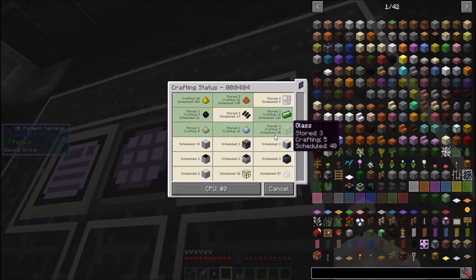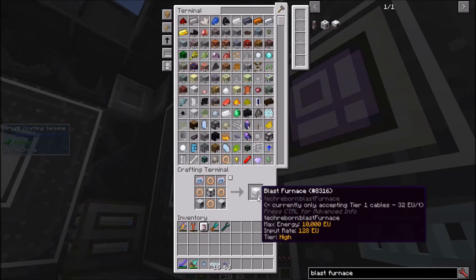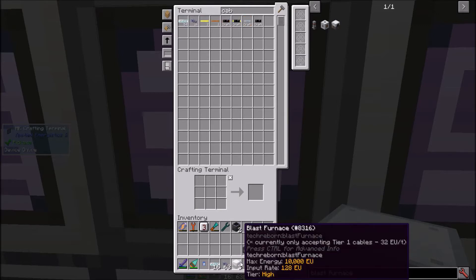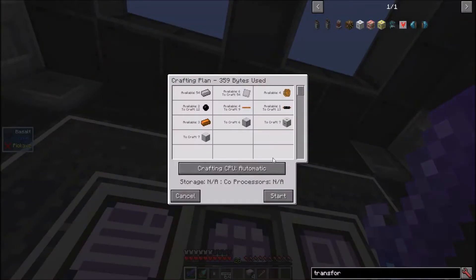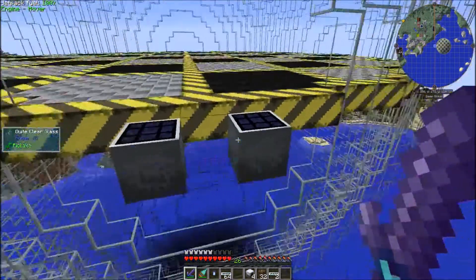I'm currently crafting the two final ultimate hybrid solar panels that I need to set up my blast furnaces. I'll need three more blast furnaces and a whole lot of machine casings. These took forever to make. I need two advanced machine casings to raise the blast furnace temperature enough to make tungsten, and 21 to raise it enough to make tungsten steel. I'll break up this machine casing, craft several transformers, and get to work. I have solar panels like this on each side of the dome.